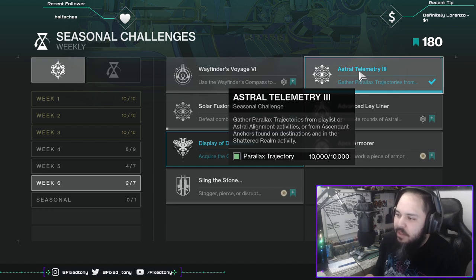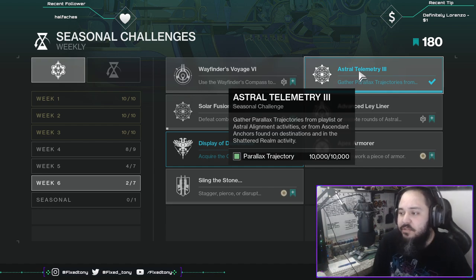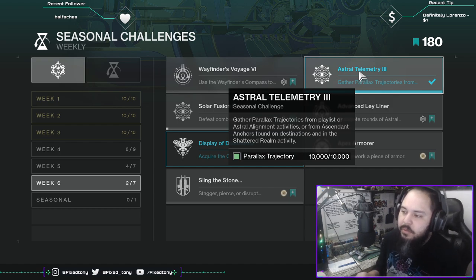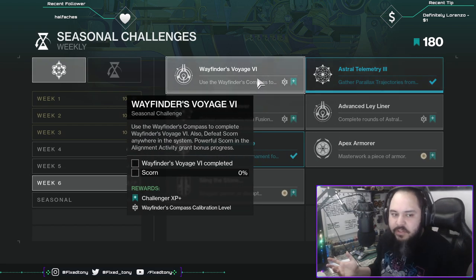Astral Telemetry 3: Gather parallax trajectories from playlists or Astral Alignment activities, or from ascendant anchors found on destinations and in the Shattered Realm activity. This one you'll get over time — I had it completed already when I first logged into the game. Just play the activity.